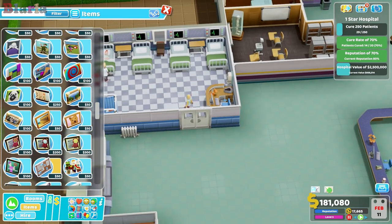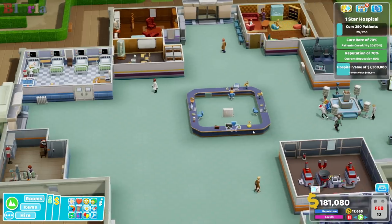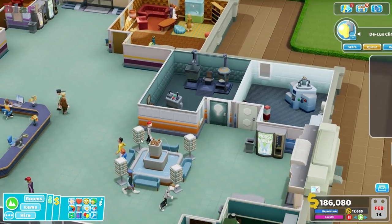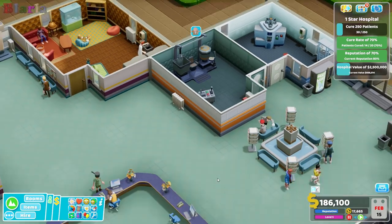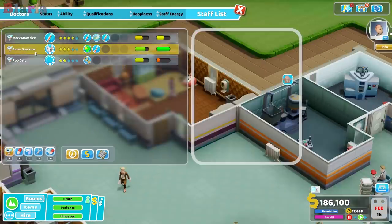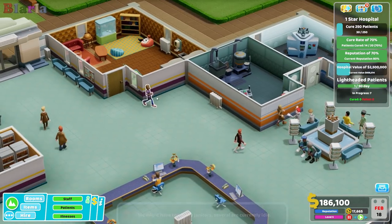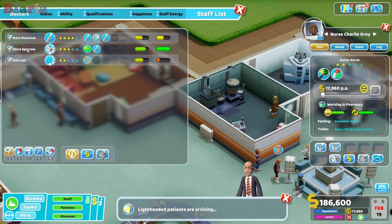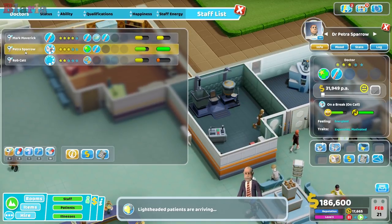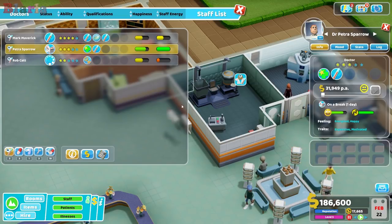We've discovered a new illness — excellent! We also have a Light-headed emergency, which I think we should see about taking on. At the moment there is no queue; the machine is pretty good. Where's the treatment doctor? They're on break. We'll cancel that and take this emergency — oh, she fixed it anyway! So we'll get Sparrow here to deal with this emergency.